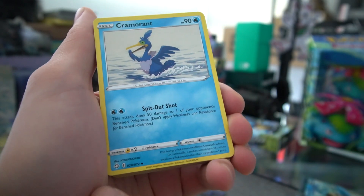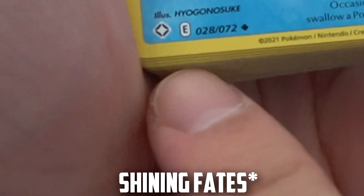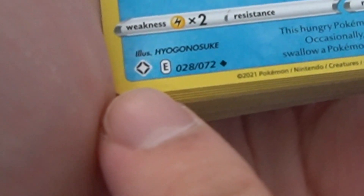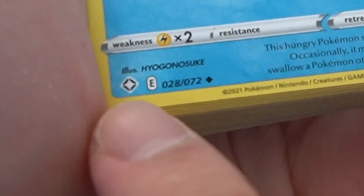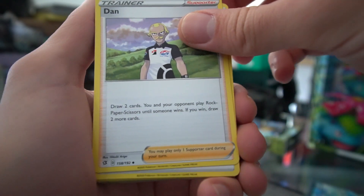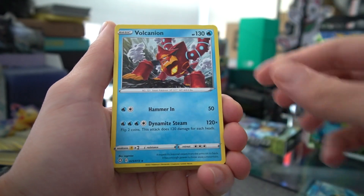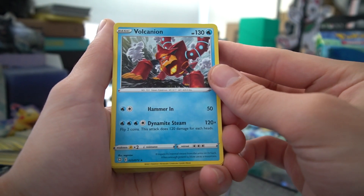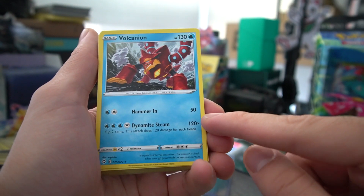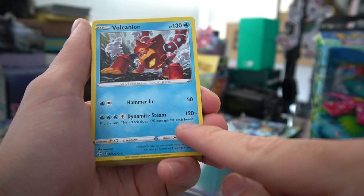We got Hop, Cramorant — I think this is the Shining Legends set logo, or it might be Battle Styles. We got Dan from Vivid Voltage, water energy, Wishing Well from Darkness Ablaze, Volcanion — this is a really solid rare card with 50 damage on the first attack and 120 on the second, pretty solid basic Pokemon.